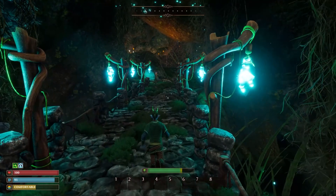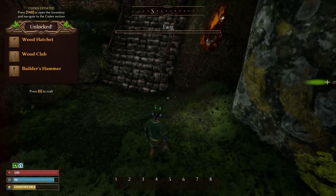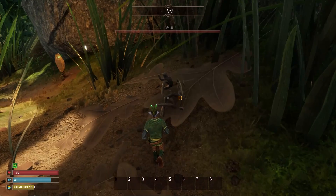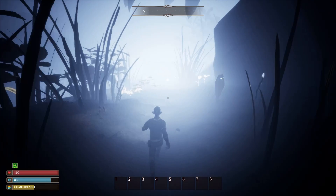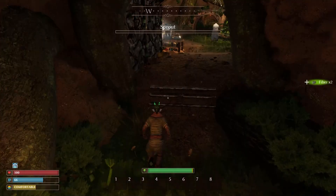First of all we're going to be talking about the beginner's area or the tutorial area. What you want to do while you are here is take your time and gather all the resources possible. Fiber, wood and resin resources will become more scarce in the overland, so do take your time traveling around the tutorial area and gathering as many resources as possible. You can also utilize your antenna senses using B on the keyboard, which will highlight where all the resources, bugs and everything else can be found.